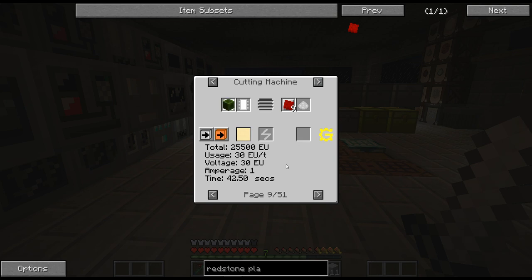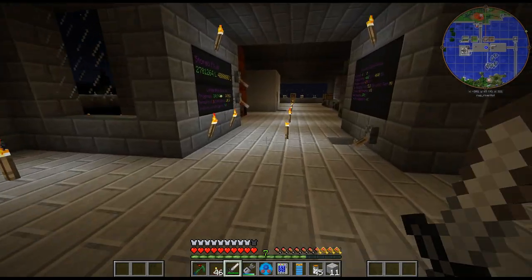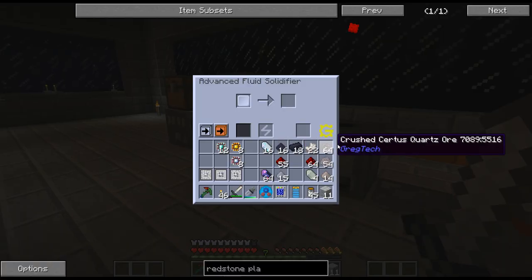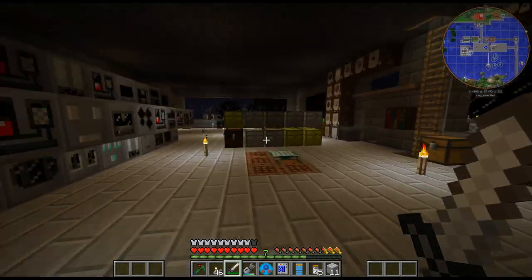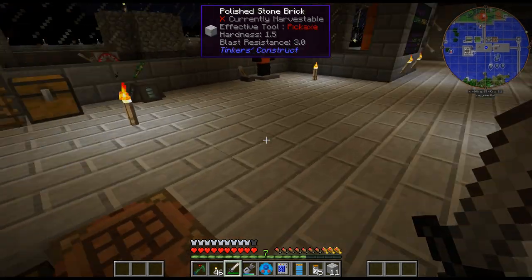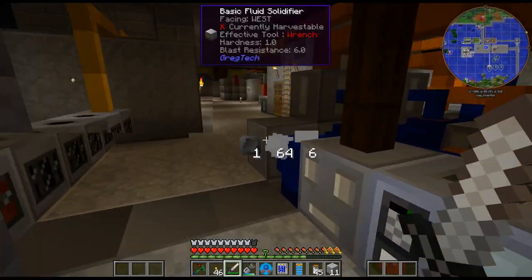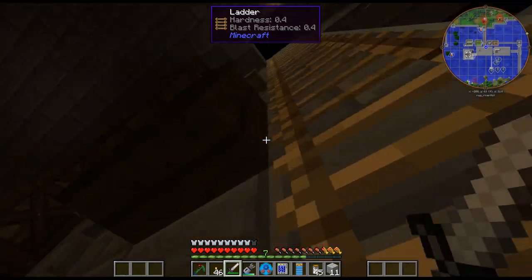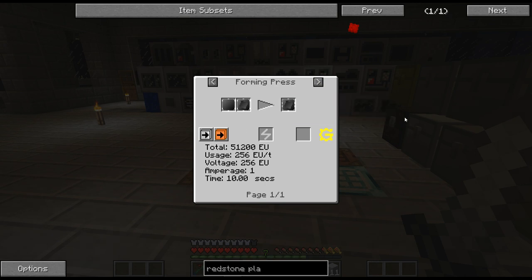That's probably the easiest way, or the easiest way would be the fluid solidifier. Do I have the fluid solidifier hooked up? I do actually. That's probably the easiest way to do it, although I don't have an extra mold here. I think I can actually create easier molds if I get the better forming press as well. You need a better forming press - that's actually something good to have. I'm just gonna throw this in here - I may end up using it for weapons.